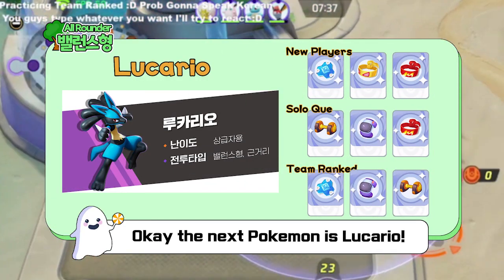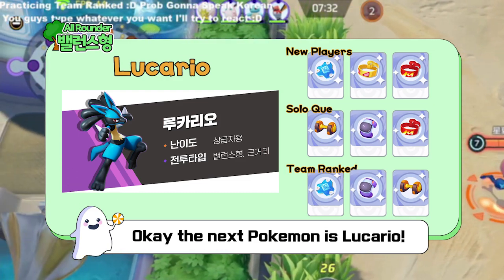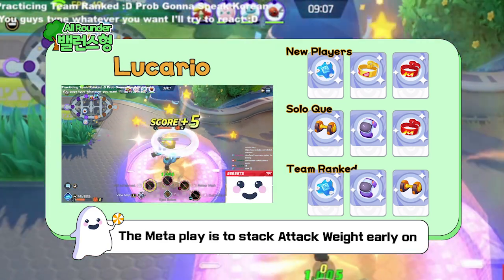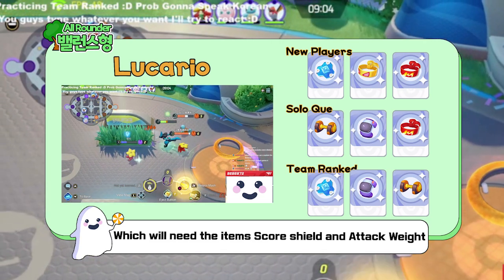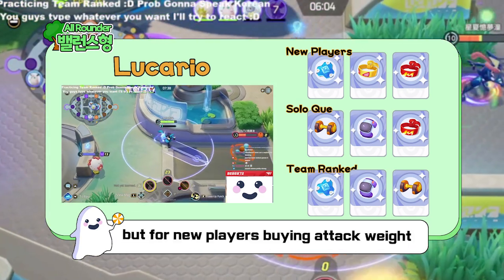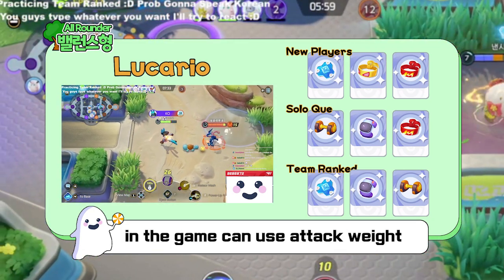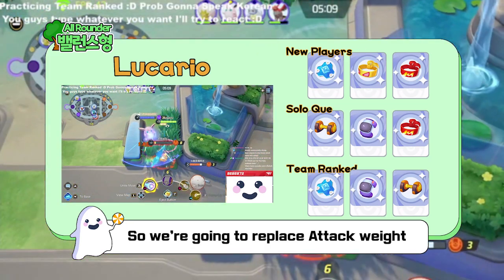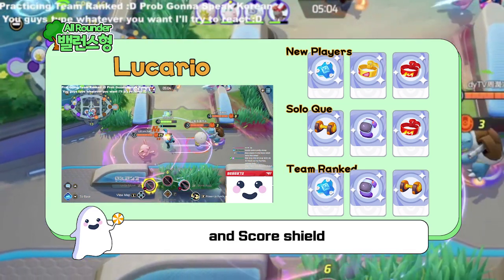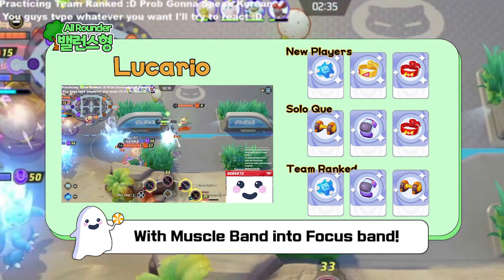The next Pokemon is Lou Akerio. In the case of Lou Akerio, the meta play is to stack Attack Weight early on by scoring, which needs Score Shield and Attack Weight. But for new players, buying Attack Weight can be very expensive because not every Pokemon in the game can use it. So we're going to replace Score Shield and Attack Weight with Muscle Band and Focus Band instead.